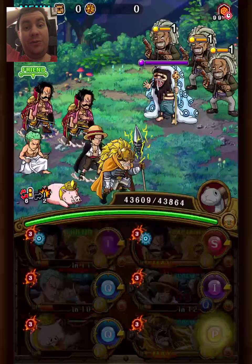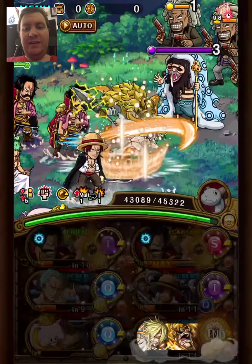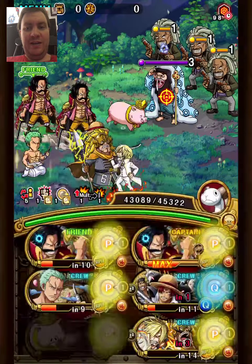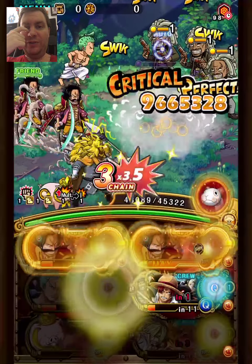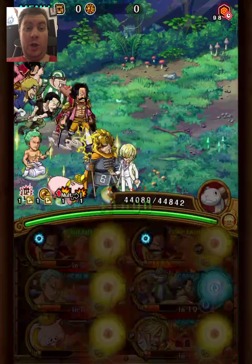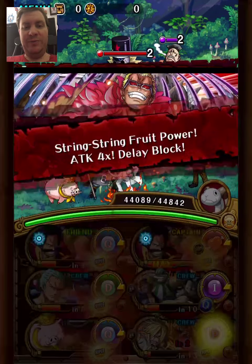We do have two Roger super types we haven't used that we can make use of now. We also have Sanji Yajj, who removes the para and gives two times attack and orb to powerhouse — they are the only powerhouse here. With the chain lock, we easily kill. We're already at the last stage and we have Roger special left, so it's going to be pretty easy. We also have a super type left.